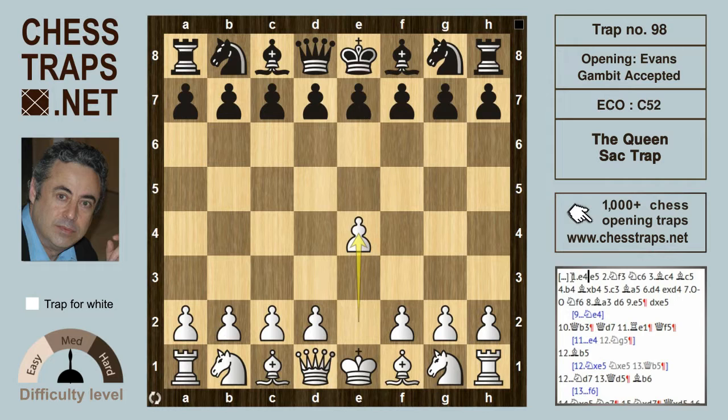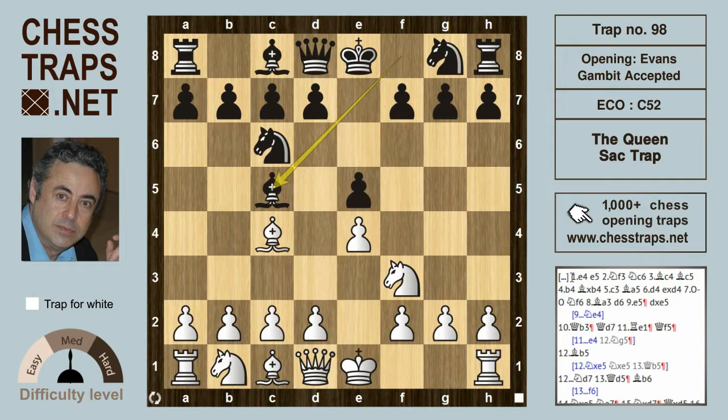After e4 e5, knight f3, knight c6, bishop c4, bishop c5 is the Italian, but b4 now moves on to Evans Gambit territory. After bishop takes on b4, c3 is going to enable the d4 push in the center. The bishop drops back to a5 and d4.